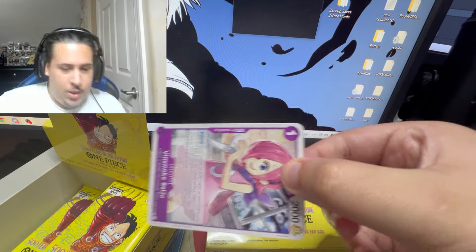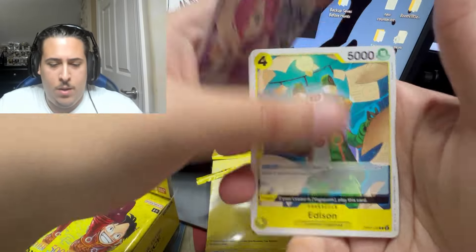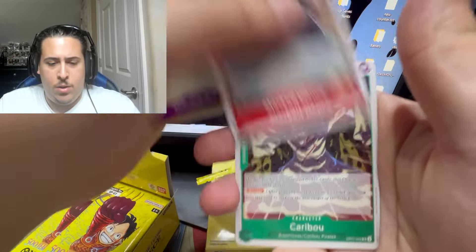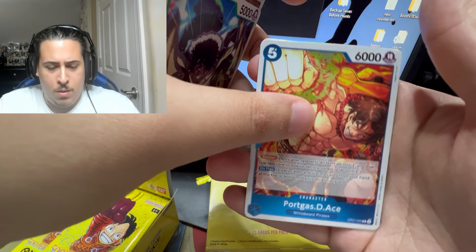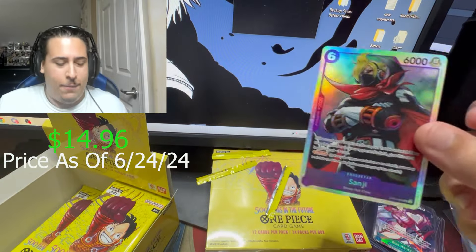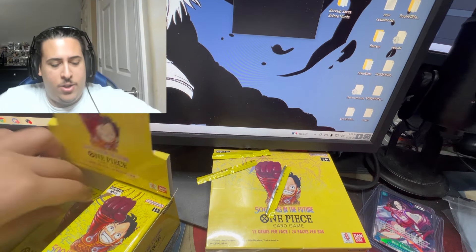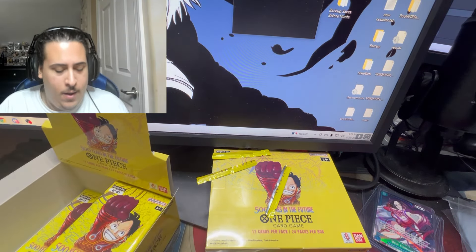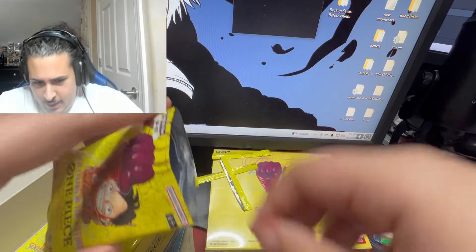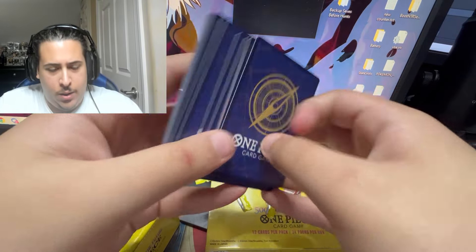No Monkey D. Dragon SRs please. Could be a possible hit here... and Sanji! Half a playset of this as well. We're getting really really good SRs — all the staples this format. One more pack on the left side and we're done. One ultra hit so far and one leader pack.